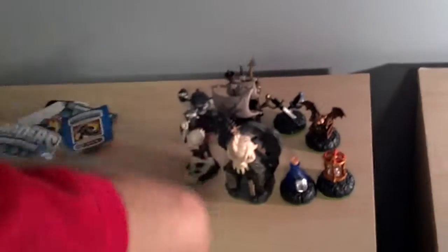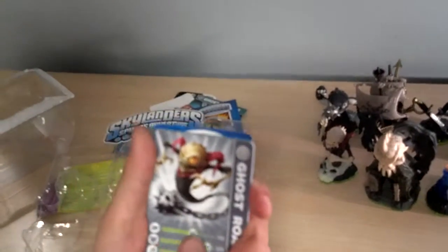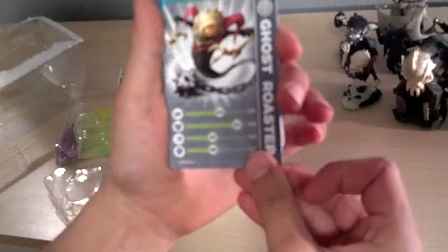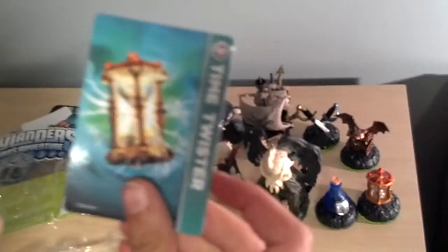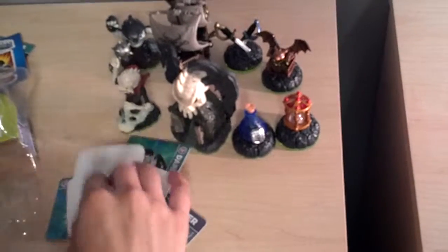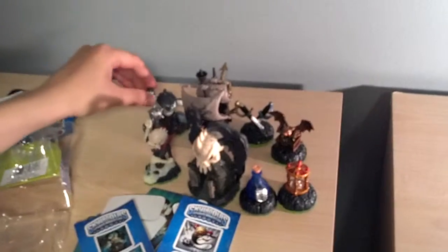Here is the stickers and cards and all the other stuff. Ghost Roaster card: 60 attack, 85 defense for the agility, and 40 luck. Then healing elixir. Time Twister! These things keep falling, I can't see it. Then the stickers. I don't know why these ones are smaller than that one. Stickers! Alright, finish it up. Bye.